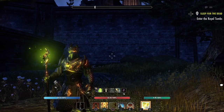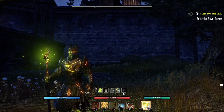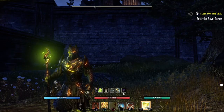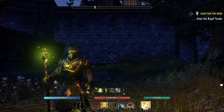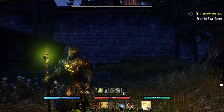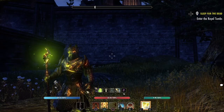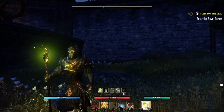Hey, what's up everyone — Fuzzy Juggernaut here, bringing you another weekly merchant reset for the weekend. First we'll start off in Cyrodiil with the golden vendor to find out the jewelry, then we'll head to Cold Harbor and check out what the housing merchant has for sale.